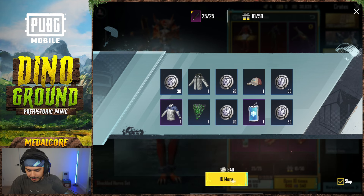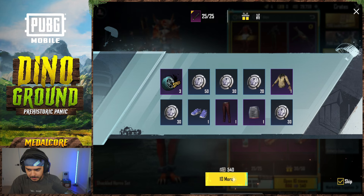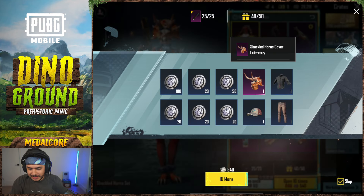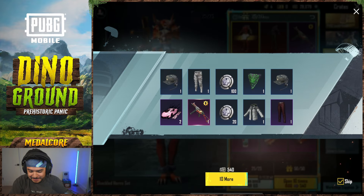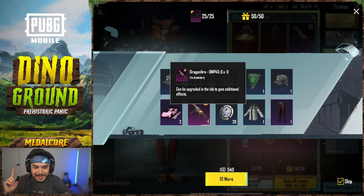We got the ornament. Nothing — will we get the mythic? No, we didn't. One more — we'll do 250. Yes! Okay, it was worth it. At the 250 mark, we got the UMP! This is the one that I missed out on — it's rare for me to not have upgradable skins but this is the one.